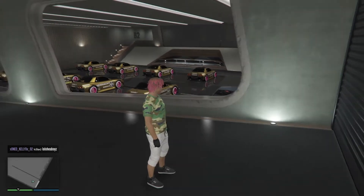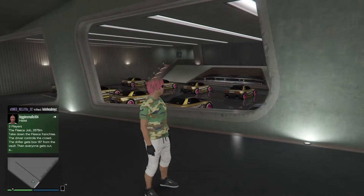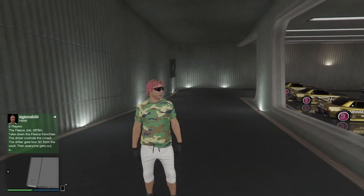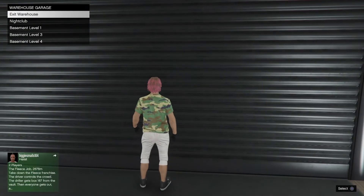So you want to have a nightclub garage with a basement one or basement two. Just make sure you have B2, and you also need a CEO garage or an MOC.